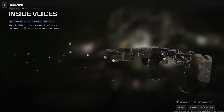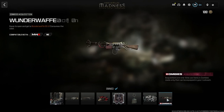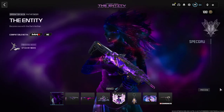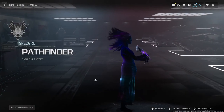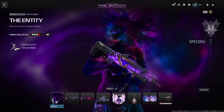Then we're getting the Horseman Madness Hammer operator skin bundle, with the operator skin called Voices Too Loud. You'll get the Reckless Horror tracer round weapon blueprint for the Attack Evolver, and also Inside Voices with a tracer effect for the Reclaimer 19 shotgun.